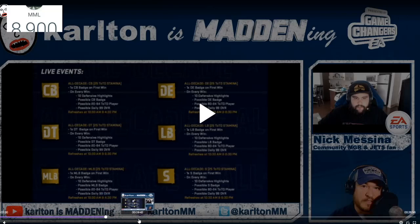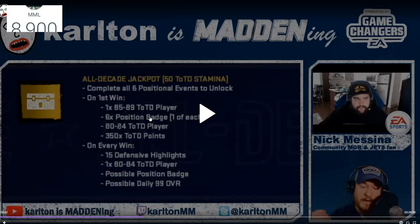Moving to the 10-minute mark: here we have the All Decade Jackpot event, same as we saw for the offensive one. You have to complete all the events first - all six positional events to unlock the first win. You get one 85-to-89 TOTD player, six position badges to select from. Say you're completing the cornerback player - the 99 or 98 - you have to have cornerback collectibles and select a cornerback collectible. 80-to-84 chance, and you get 350 TOTD points. On every win, you get 15 defensive highlights, one 80-to-84, a possible position badge, and a possible 99.